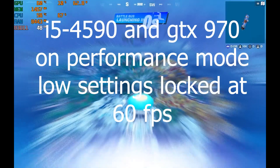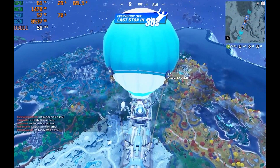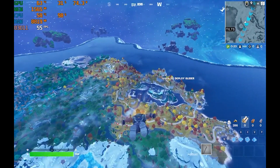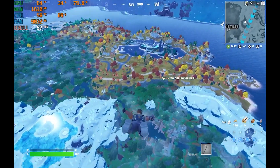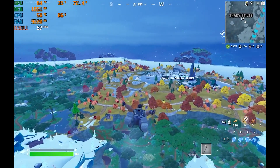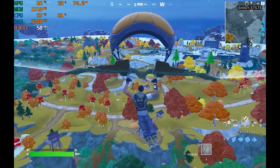Now we've got Fortnite. I set it on performance mode, low settings, and capped the FPS to 60 because I was getting a whole lot of stutter — that made gameplay a lot more stable. Of course it's Fortnite, so you're going to get some stutters and stress load, but I was surprised at how little there was. It's an older CPU and I think it did really great. Watch the gameplay and see for yourself.